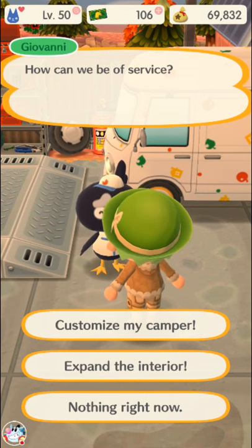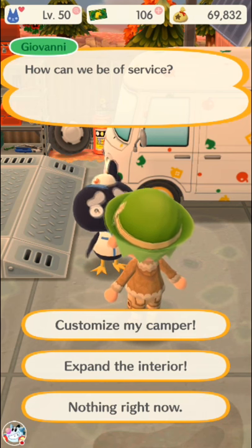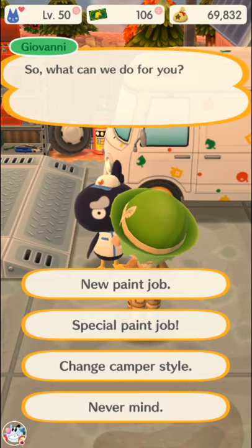You'll need to talk to Giovanni first to expand the interior, and after you pay off the loan, you'll have to keep coming back to expand it here. You see a cute little skit every time you expand it or get a new paint job.